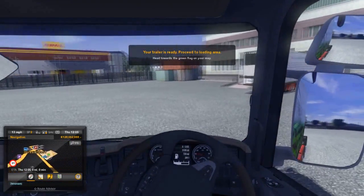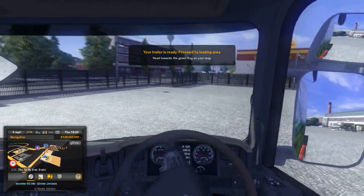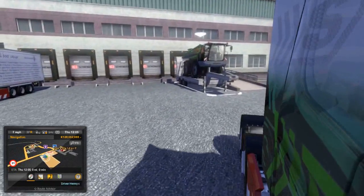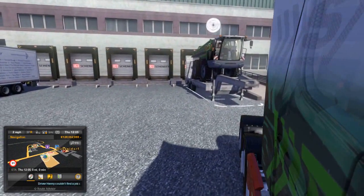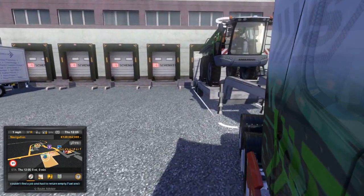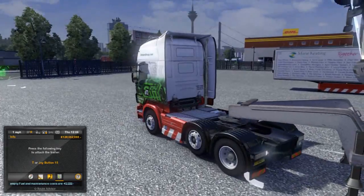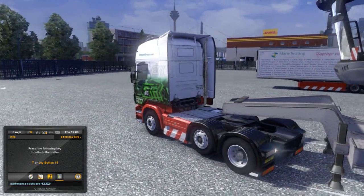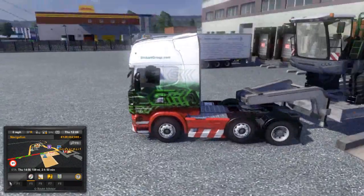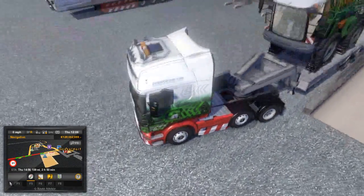It's a sprayer out of Farming Simulator 2013 — it's not even 15. These are always a bugger to hook up, which you can't really see. You've just got to judge it — I'd say about there. Go on, go on. That's perfect, right? Look at that. Oh, perfect.